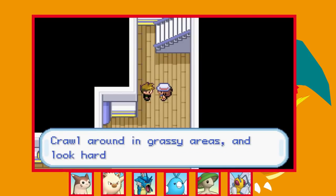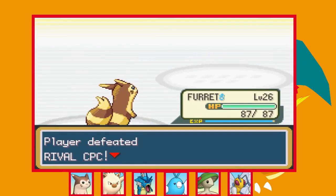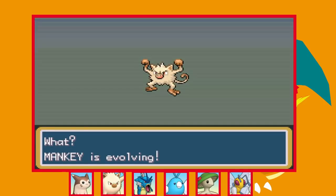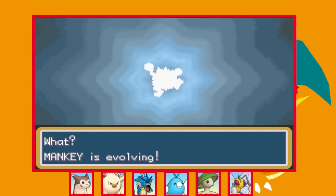We face off against CPC once again on the SS Anne — apart from a couple of his Pokémon evolving it's pretty much the same fight, and we beat him no problem. I take on the third gym and during the gym trainer fights Mankey evolves into Primeape. I'm really happy to have Primeape on the team — I think it's a genuinely underrated Pokémon, and I'm about to demonstrate that right now.